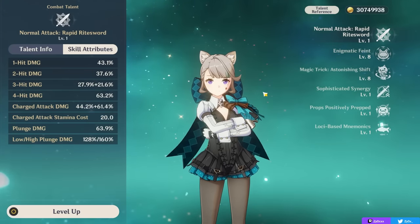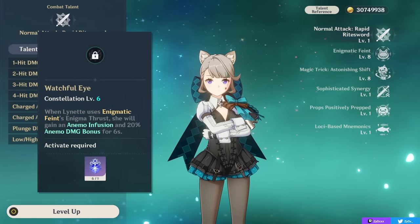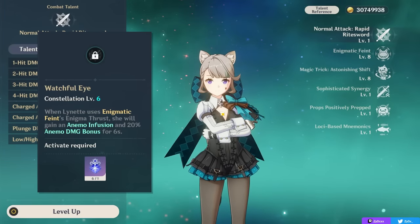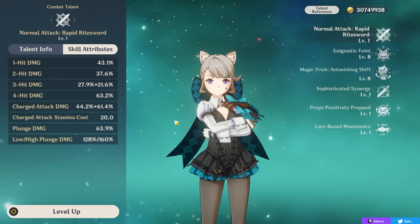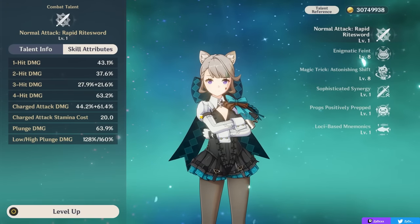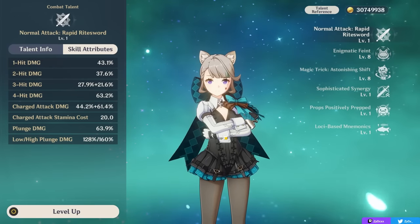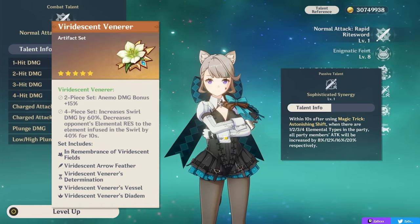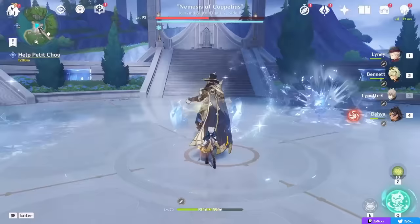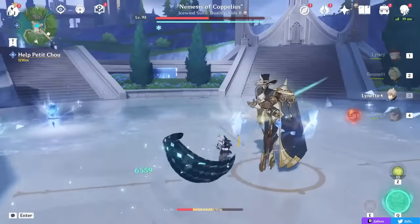Lynette is a character who can greatly change based on your constellations, with her C6 actually giving you a use for your normal attacks if you want to play her that way. At a baseline C0, I think Lynette performs fine — not as good as some of the strong Anemo meta supports like Sucrose or Kazuha, but a unique and free one who can still swirl for you, give you buffs thanks to the Viridescent Venerer set and her passive talent, while also having some pretty okay single-target damage and especially Usea-aligned damage, which I think will be very relevant against Fontaine enemies.